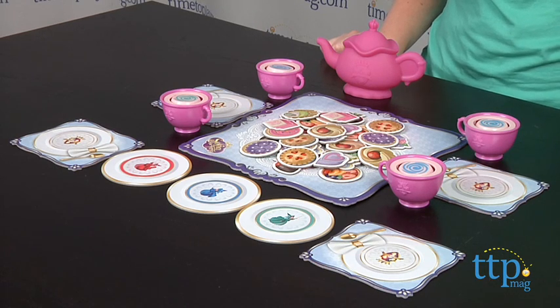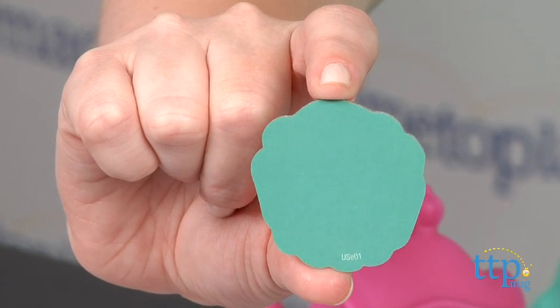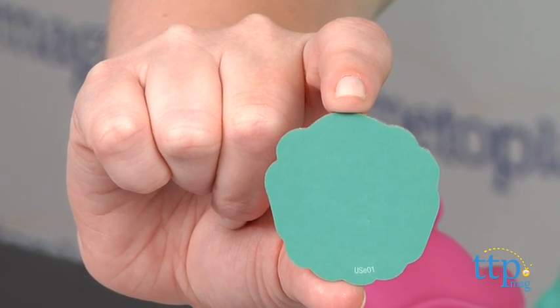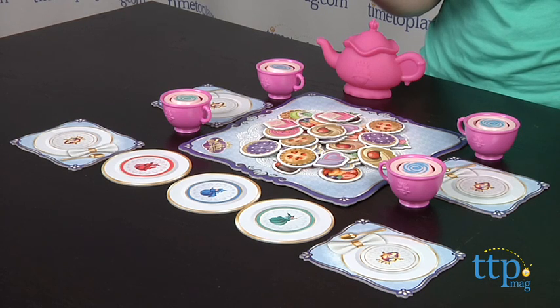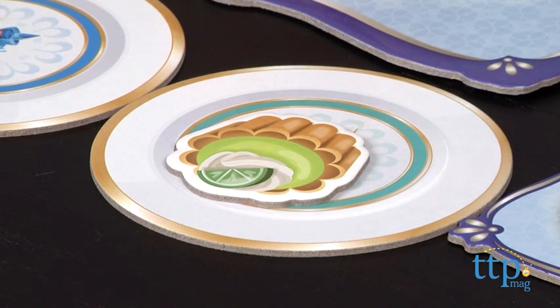On your turn, turn over one treat. Let's see what I've turned over — a color. So if you turn over a color, you must place this treat on the fairy headmistress plate of the matching color. This one is green, so I'll put it on the green plate.